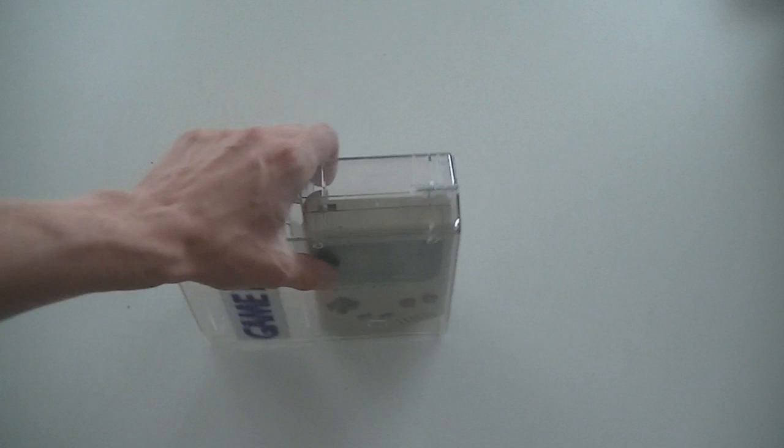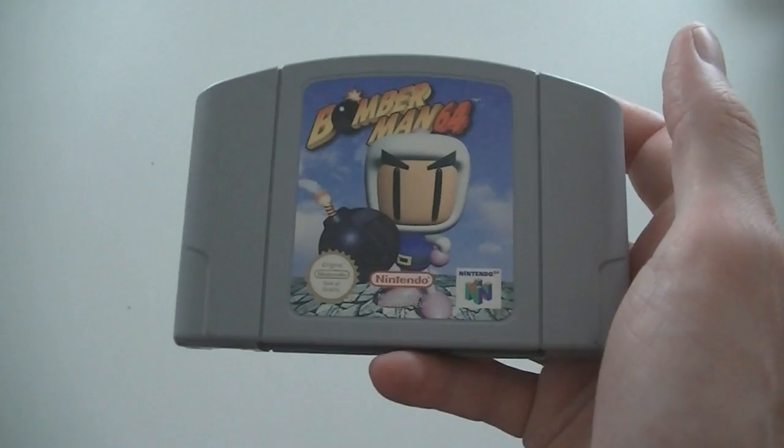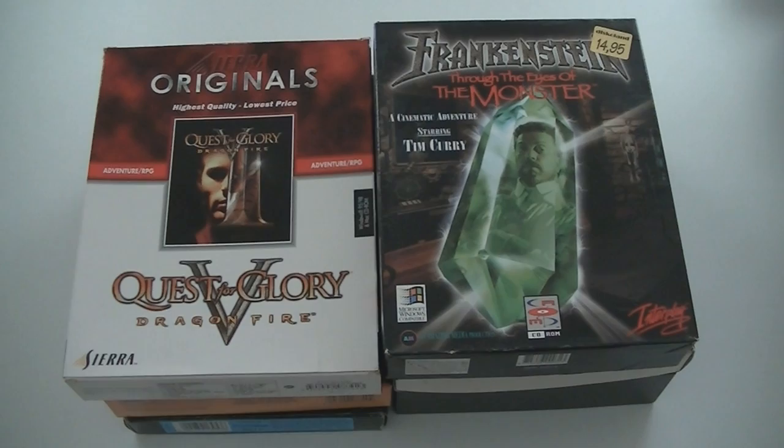Then also two Nintendo 64 games: Lylat Wars, which is Star Fox 64, and Bomberman 64. Bomberman is just a cartridge but I have a complete box with manual laying around, so I'm going to make that complete. That's the good thing — if you ever find loose boxes, always keep them because someday you might be able to fill them up and have a cheap complete copy. Then some more PC games: Quest for Glory 5, so that's not on the anthology collection I showed earlier.